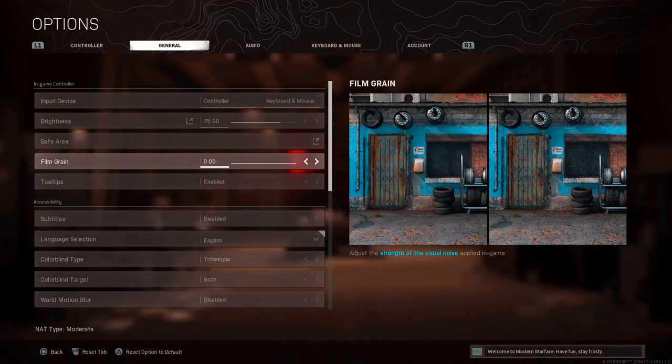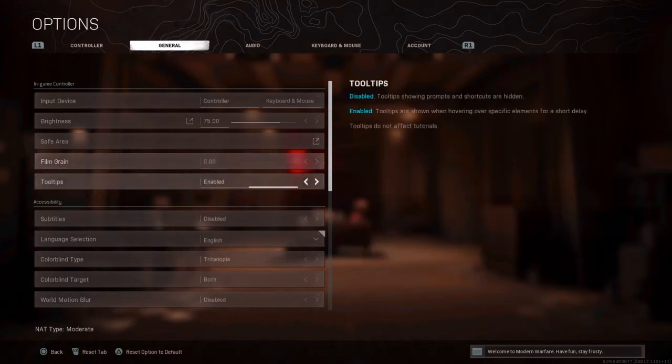Turn off film grain — it just makes the screen look blurry, just turn it off. Tooltips I do have enabled; a lot of people disable this but why not have it on?